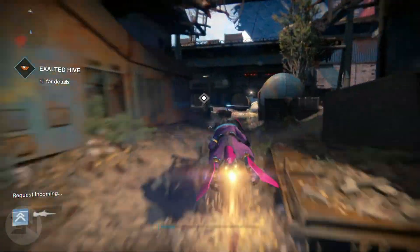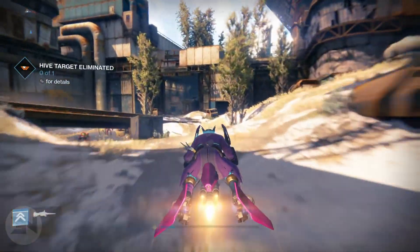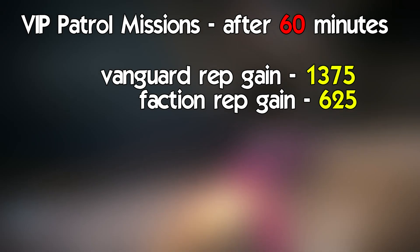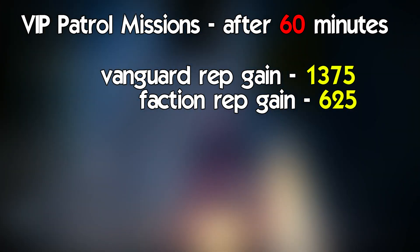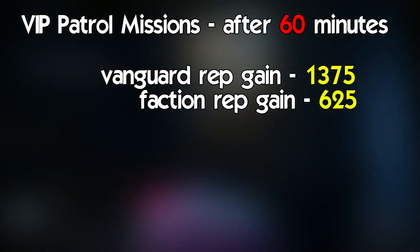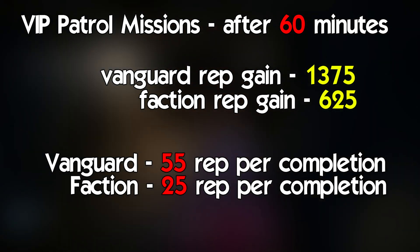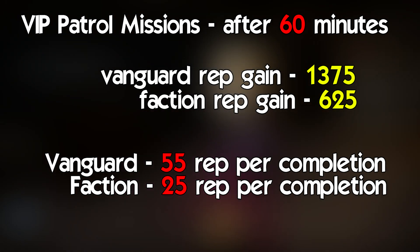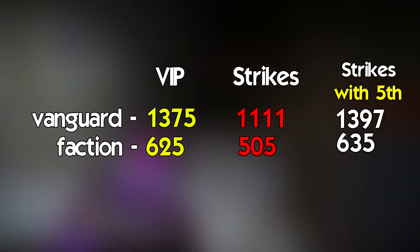I completed 25 VIP patrol missions in one hour. I think if you're lucky you could easily push 35 in an hour. In terms of reputation, I received 1,375 vanguard rep and 625 faction rep — you get 55 vanguard rep and 25 faction rep per VIP mission completion.